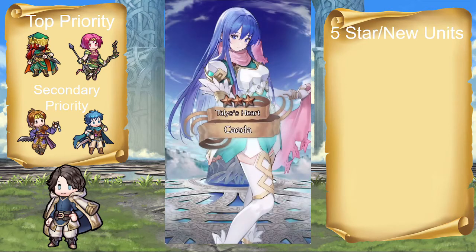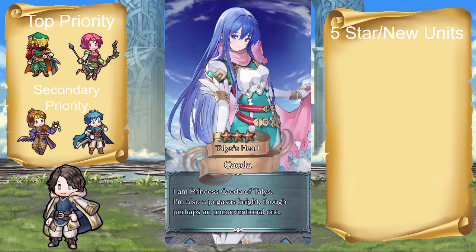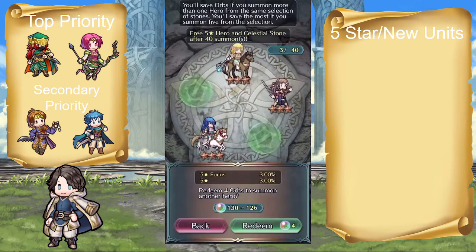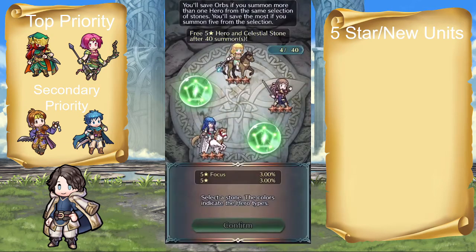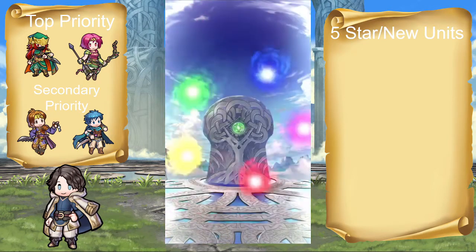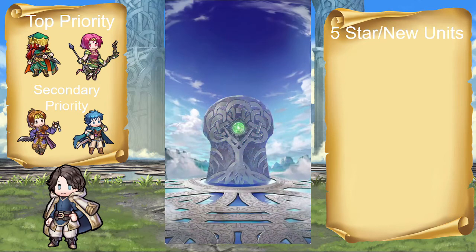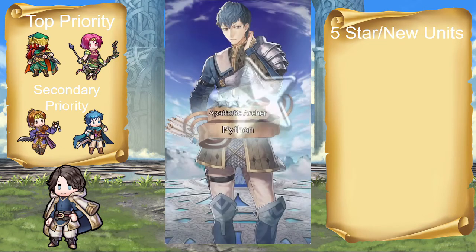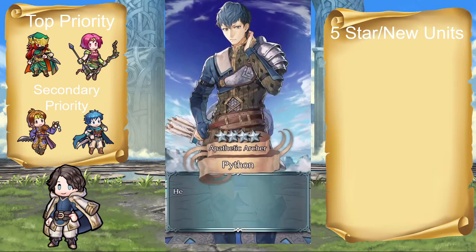Of course we have Colm with the Quick Dagger Plus, which is minus two cooldown on the user's special. Same thing as the Ouch Pouch Plus from Hot Springs Camilla. Kind of niche, but actually pretty good, especially for some units. But that's all he's really got going on for him. So they're kind of lower on the priority list, but they're still good.